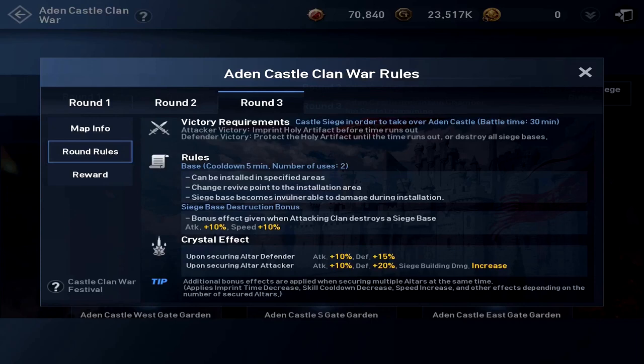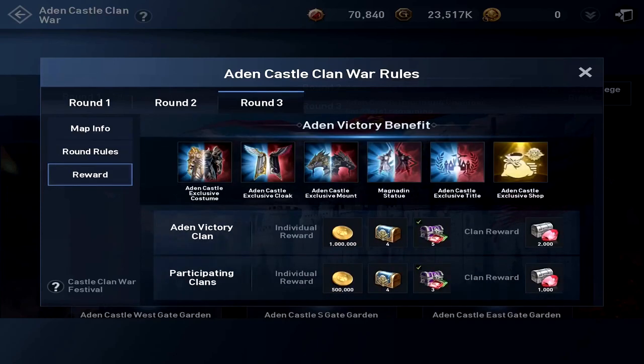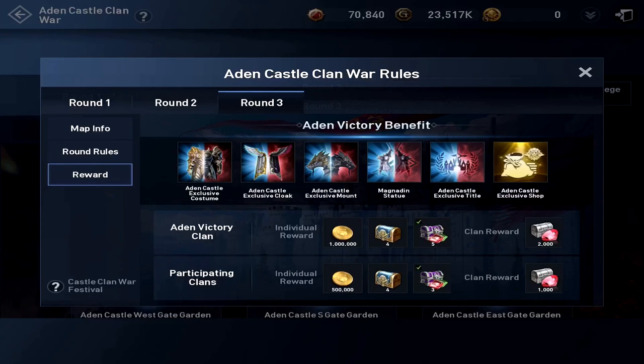Here are your crystal effects. Additional bonus effects are applied when securing multiple altars. If you imprint them for your clan, that's considered at the same time. You get imprint time decrease, skill cooldown decrease, speed increase, and other effects depending on the number of secured altars. That's pretty awesome. And of course, here are your rewards — you get all sorts of stuff for winning.